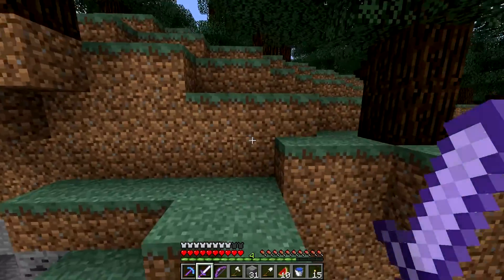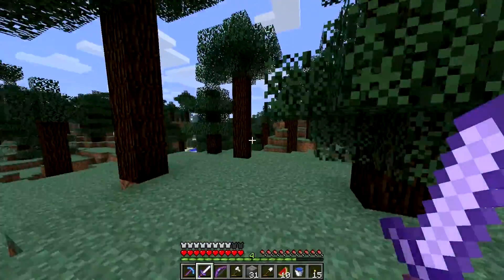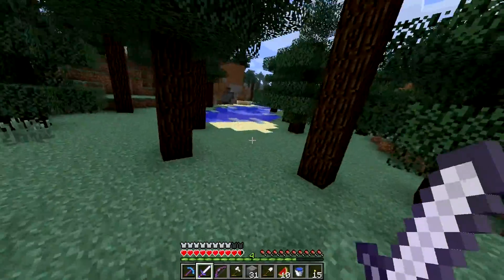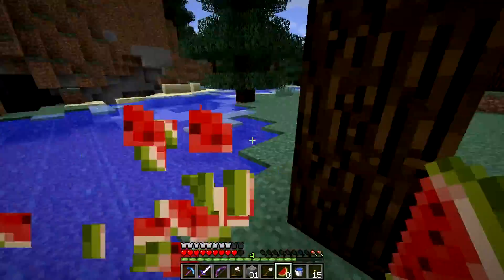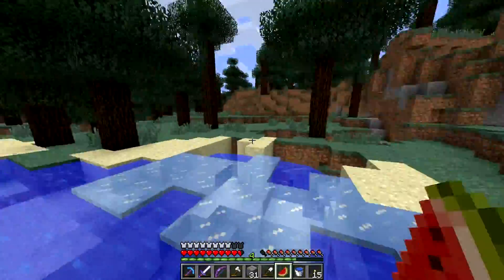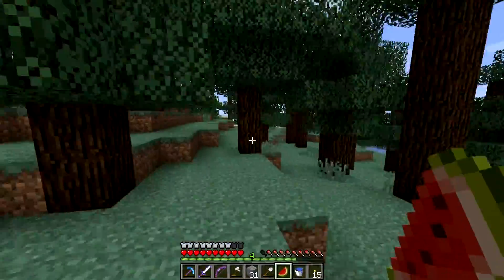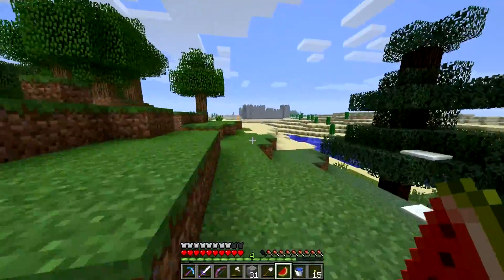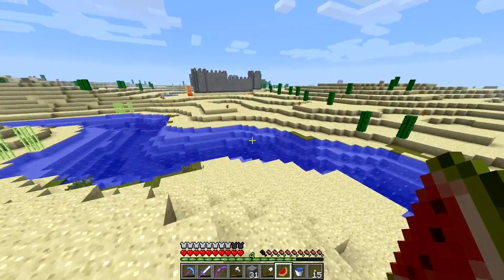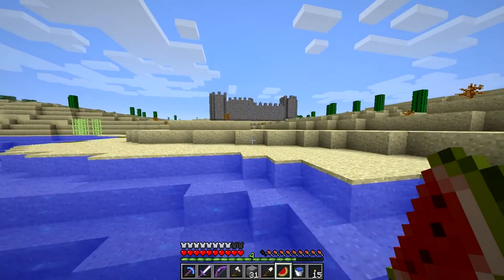Ooh, spooky — just hop over that. Let's run through the forest and go take a look. Okay, here we are — we've arrived at the desert, and it's kind of hard to miss what we're talking about. It's kind of a fortress in the desert.